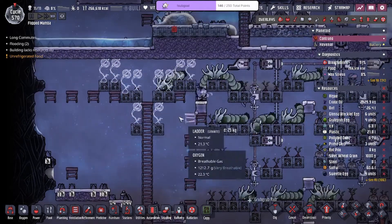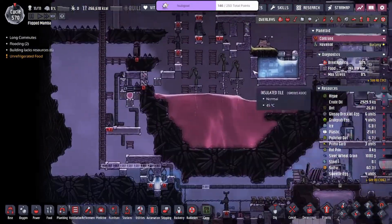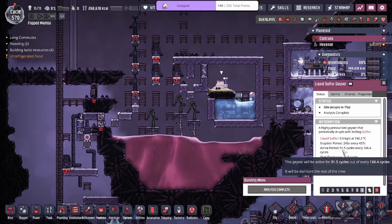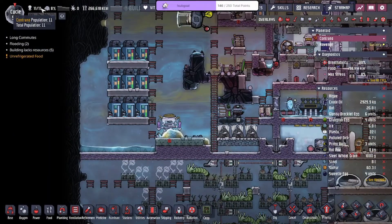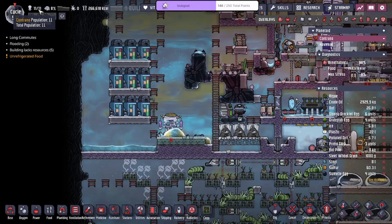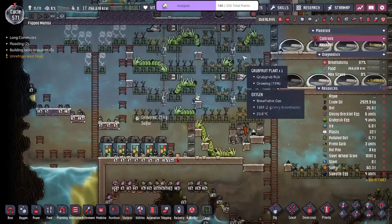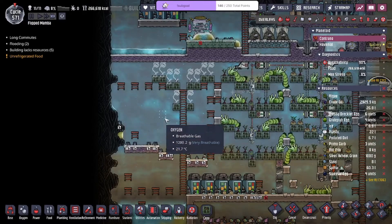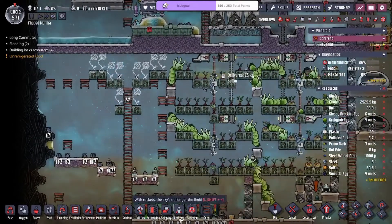You guys might be wondering why I'm building like this — because there is a limit to how much I could actually build because of my geyser limits. We calculated out we could supply exactly 88 grub fruits with sulfur, which feeds exactly 11 duplicants at max difficulty. Because of that we're making some changes and only ranching this much.